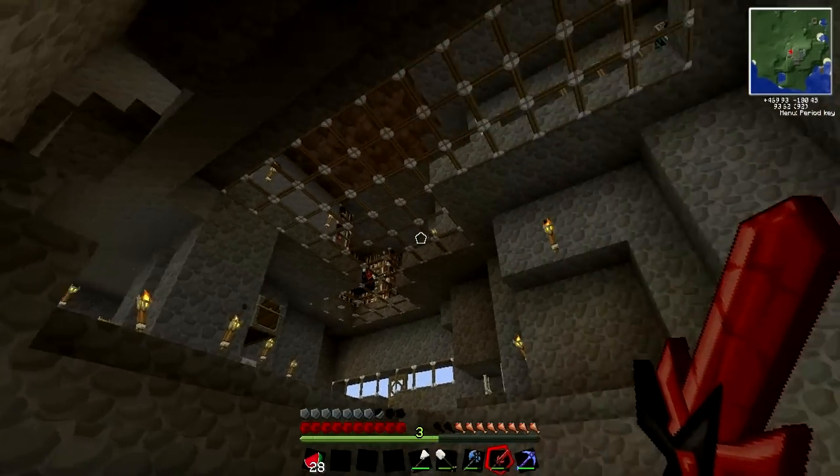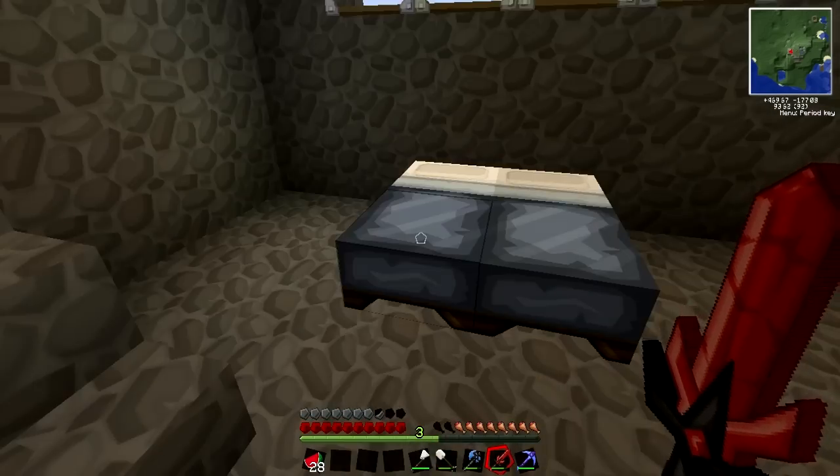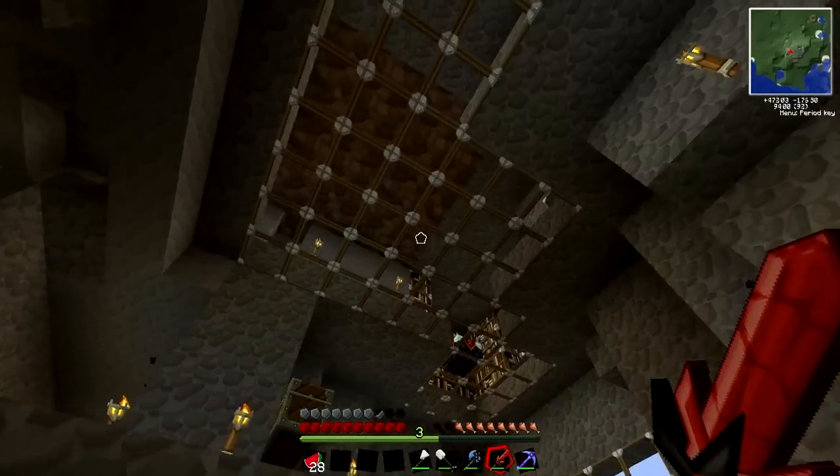This is our humble abode. We have our queen-size bed here — we sleep together just because it's pretty cold in here, it's a stone cave. Got some nice glass lighting and a glass floor up there.